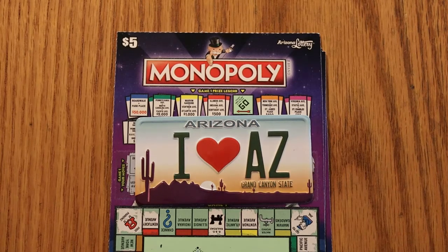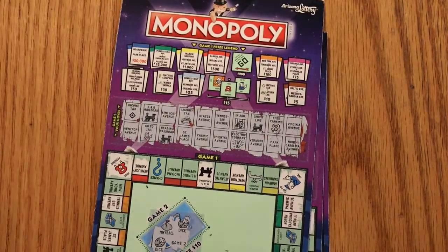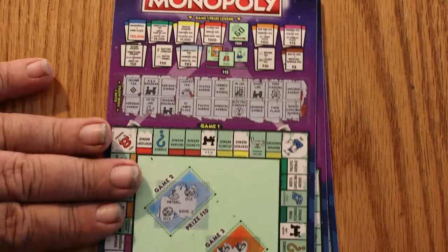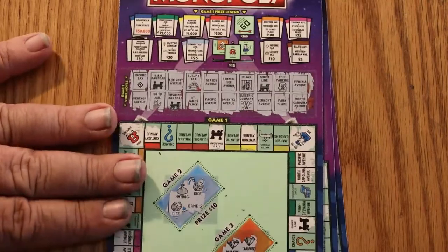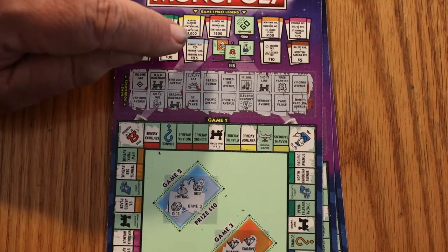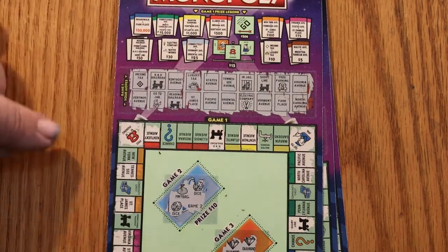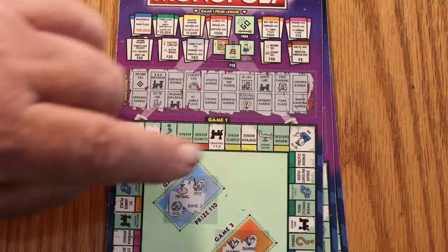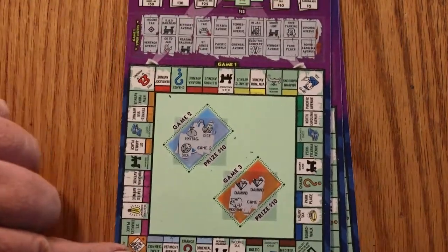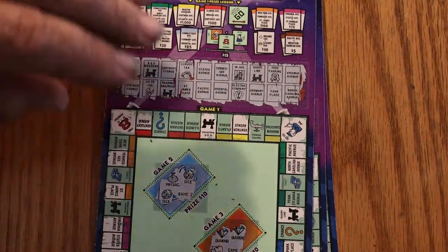So anyway, without further ado, I will reveal these tickets. The first one I hit was matching three symbols: the In Jail one, Go to Jail, and the Free Parking — that one, that one, and down here, that one. And that's good for $15.